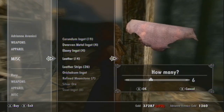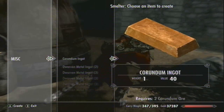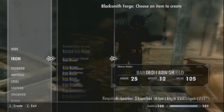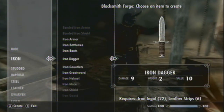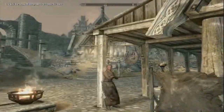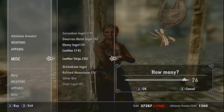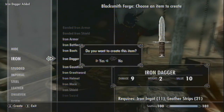You're going to make some daggers. Making daggers is probably the easiest way to get your smithing up because you can do it quickly. Just go to iron and then iron dagger. You need one iron and one leather strip - it's the only thing you can do that has one of each, so it uses the least material. For this you'll need about 500-600 coins, if that.